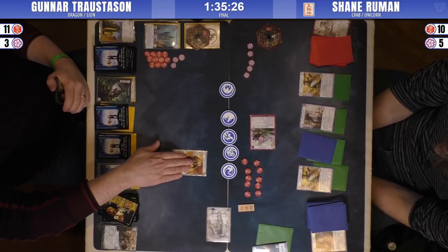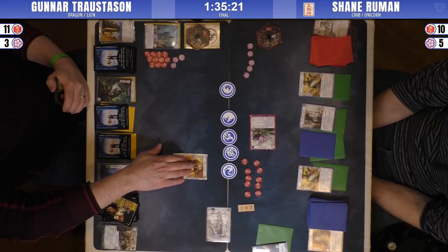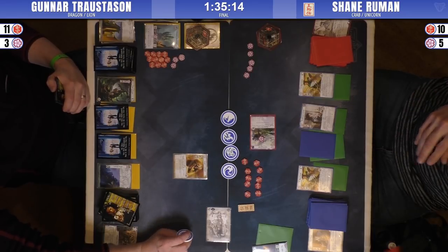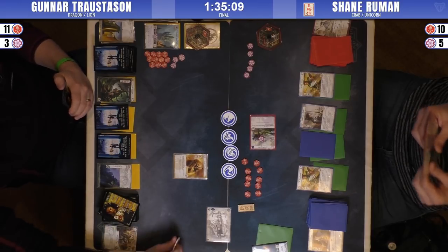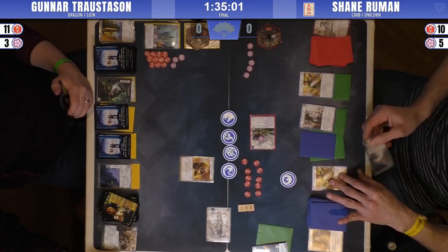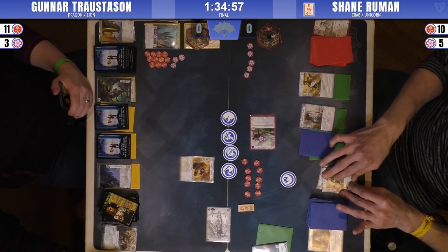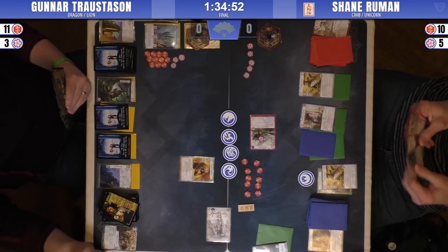It looks like he's going to do a military conflict. My money would be on Borderlands Defender, because he's got two Satoshis. You've got to expect Shane to have a Charge here. Defend the Wall - not going to do really all that much on this board. Oh, great choice if Shane wins a conflict. He's got a Spyglass and Watch Commander - that's all I caught.